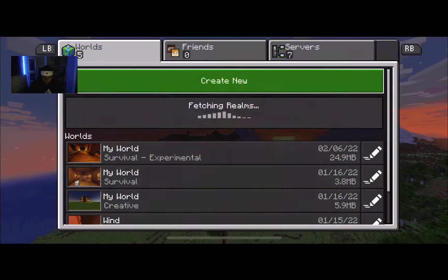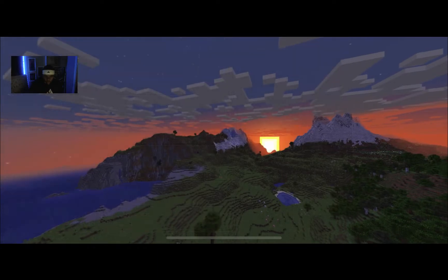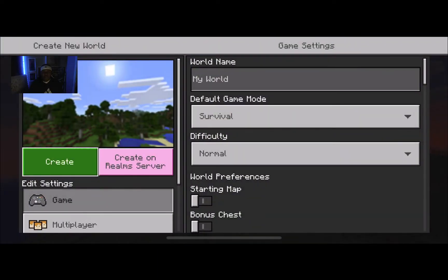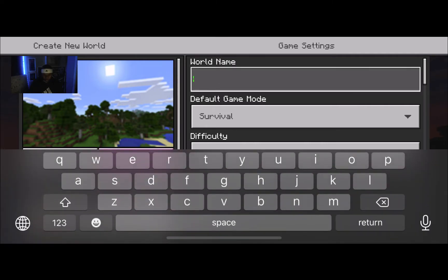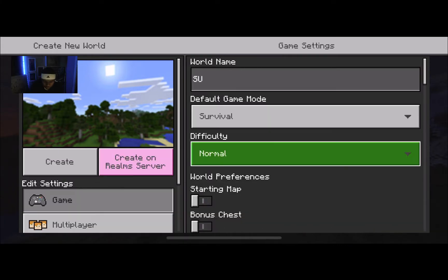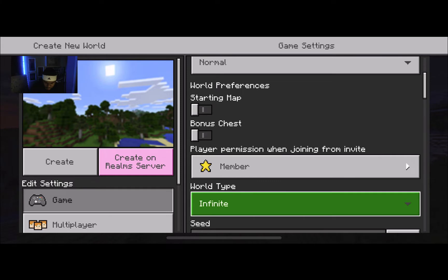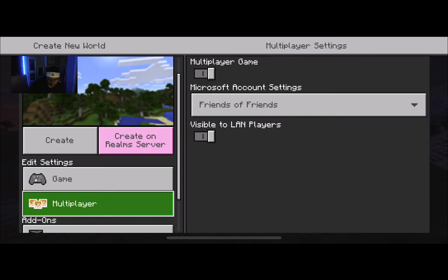Today we'll be playing Minecraft survival. We're going to see how far I can get in 100 days — 100 Minecraft days. We're going to name it SU. We're going to play survival, normal difficulty, and then we're going to turn on our shaders.